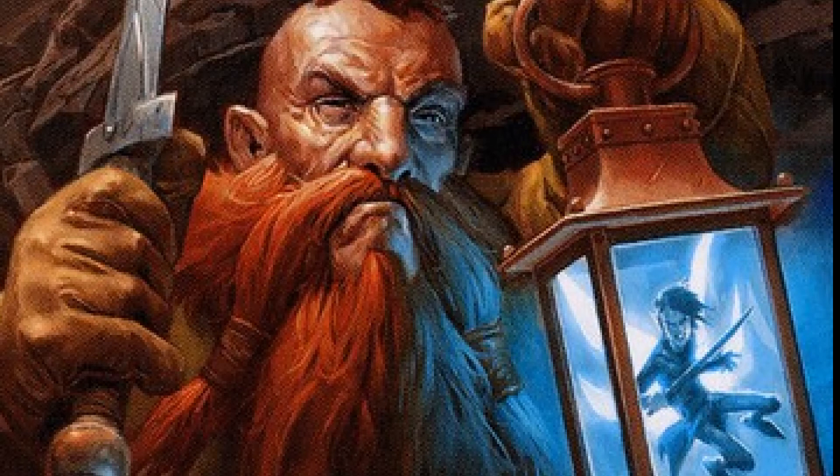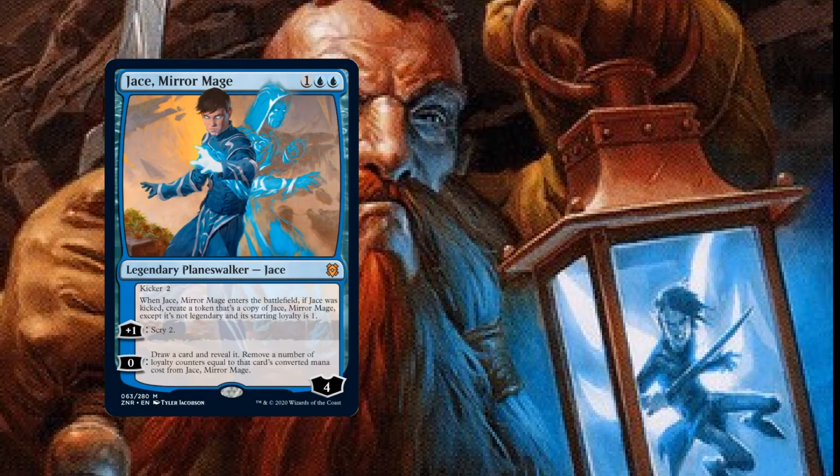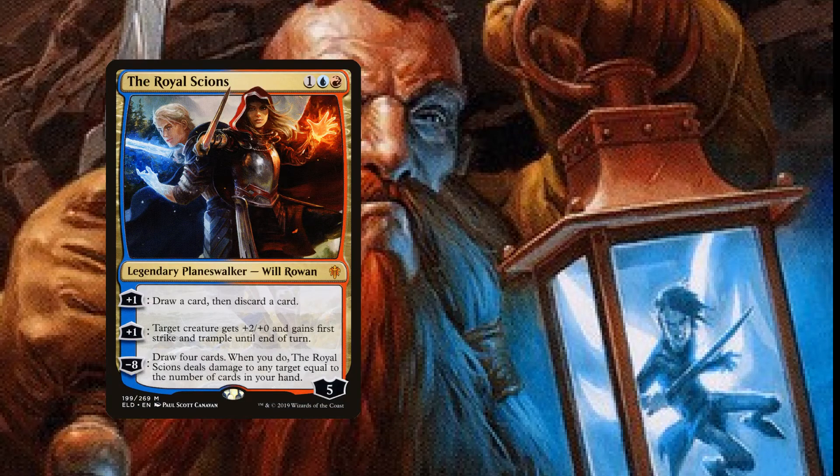Up next we have our non-creature spells, starting with our planeswalkers. One copy of Jace, Mirror Mage for three mana, one blue blue - Jace with loyalty four. The plus one is Scry two, so we can dig through our deck to find our Serpent to make everything unblockable. The zero ability lets us draw a card, reveal it, and remove loyalty counters equal to that card's converted mana cost. Plus if we have five mana we can kick it, making a second Jace to dig even deeper.